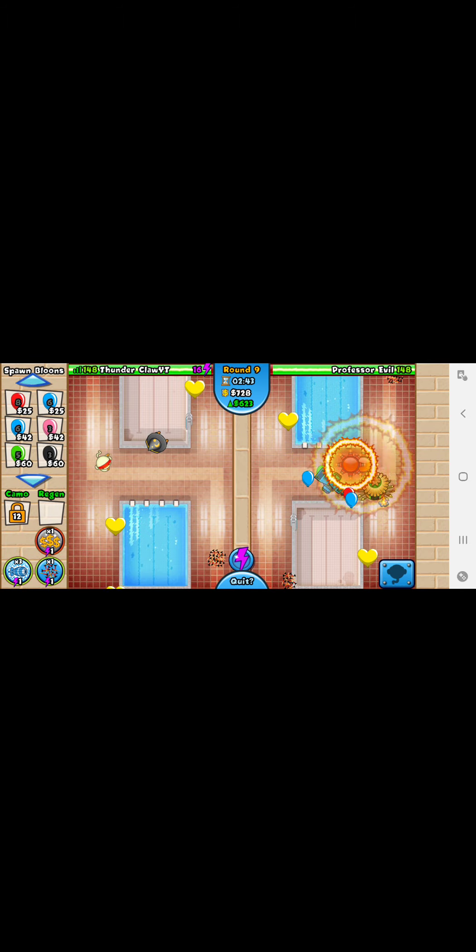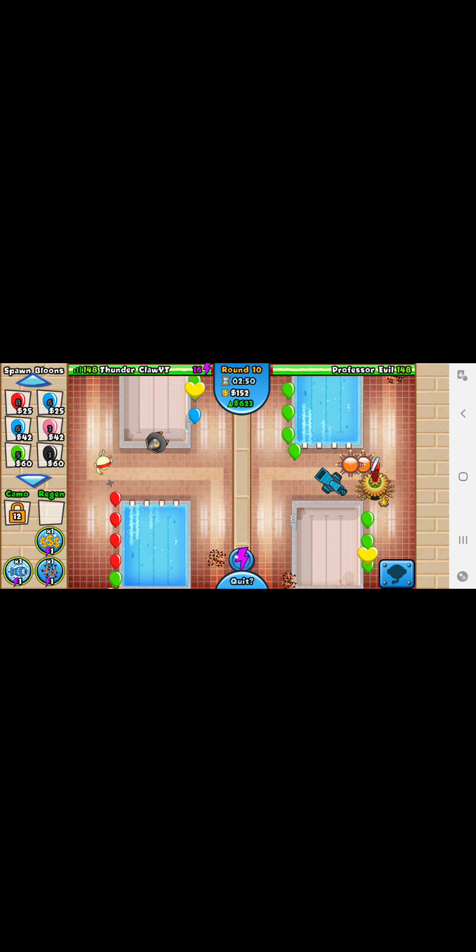We are going to want to get the lightning bolt — that is very important. Around round 14, the rush is going to throw at us a bunch of zebras and regen leads, so the lightning bolt will be good.